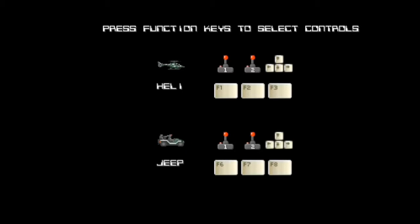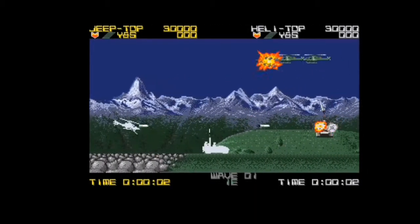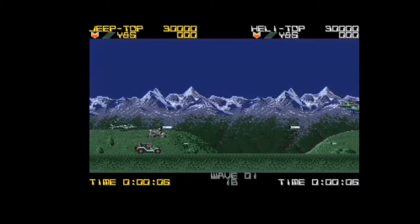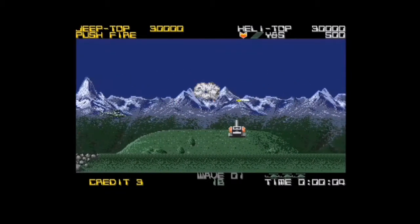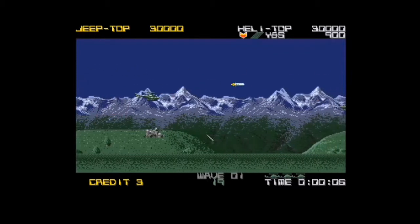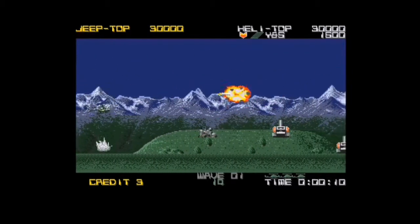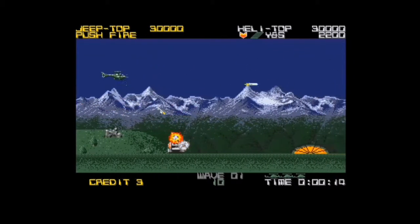It's a one to two player game. You can choose to be a helicopter or a jeep — here it is in demo mode. It's a bit easier on two player with the jeep and the helicopter. I always prefer using the helicopter, and that's what I'll be using since I'm one player. It's a 2D scrolling shoot-em-up. It also came out on the Amstrad CPC, the Atari ST, the Commodore 64, Nintendo Entertainment System, and the good old ZX Spectrum.